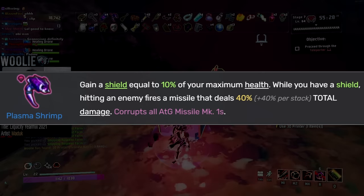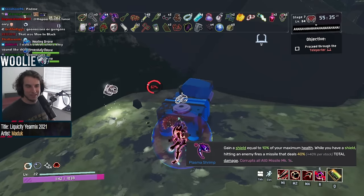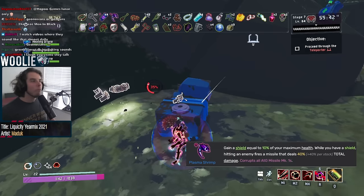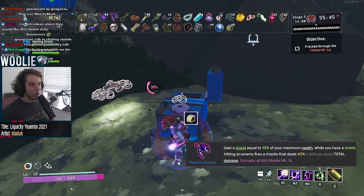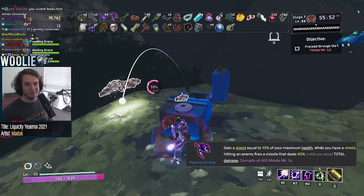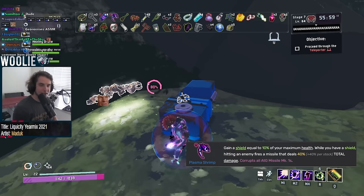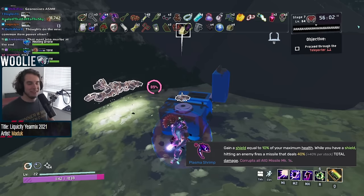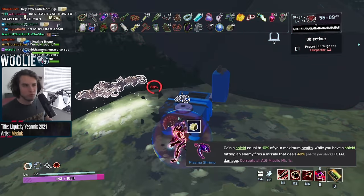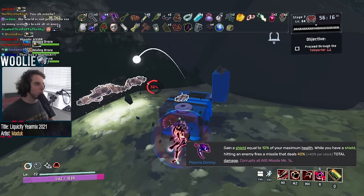Next, Plasma Shrimp gets an S. When I first started using this item, I figured the shield uptime thing would be much more of an issue than it actually is. So long as you have a tiny bit of movement speed, you can easily keep up the 10% shields this item grants, which gets even easier with just a couple additional sources of shield. Despite its extremely low damage per hit of 40%, the fact that these missiles are guaranteed to proc on every hit regardless of that hit's proc coefficient — unless it's zero — makes the overall effectiveness of the shrimps extremely high, even with just a single stack. Normal ATGs are also extremely useful, so taking a shrimp basically comes down to: do you want lots of numbers or big numbers? Shrimp gives you lots, normal ATGs give you big. Also, the faster your attack rate, the more useful the shrimp becomes.